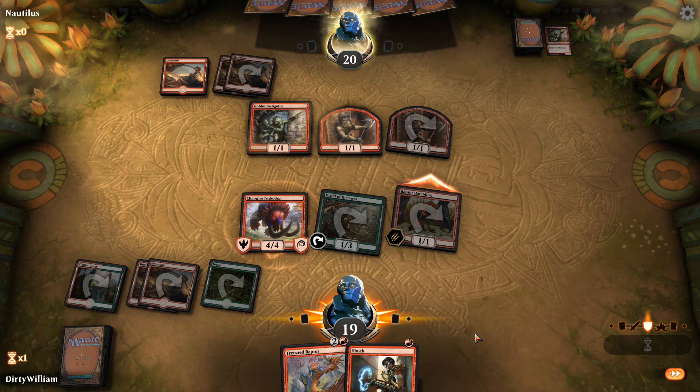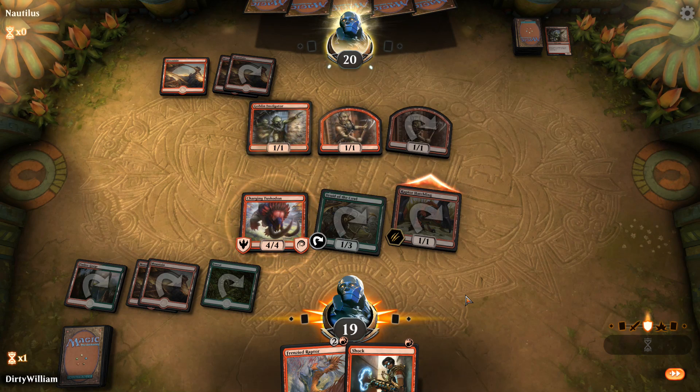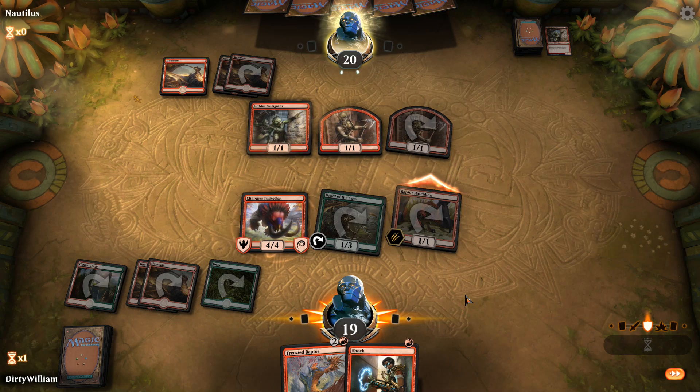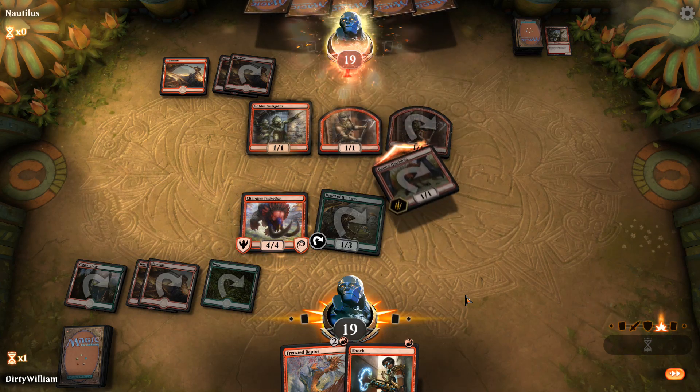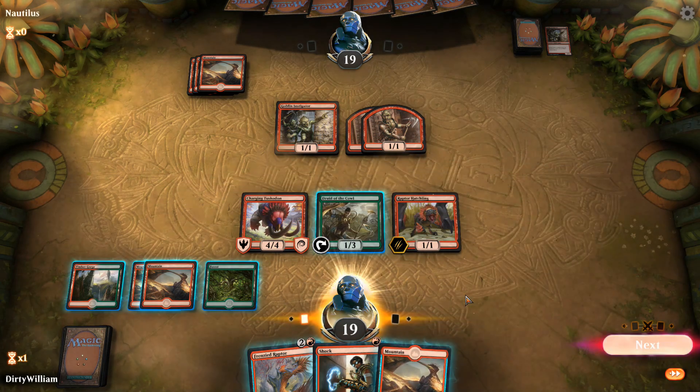So I'd be able to play my Frenzied Raptor plus shock one of his guys off the board. And since it has Trample, I'd be doing like 4 damage — that's pretty significant. I'm not really sure why the guy's going in the tank here, what he's thinking about. I mean, since it has Trample, if he just chump blocked it with one — you can't really chump block something with Trample. I've been waiting around. I'm not sure if the guy is just hoping I'll concede or something. Apparently he doesn't realize that I'm a middle-aged guy with nothing better to do than play a video game.